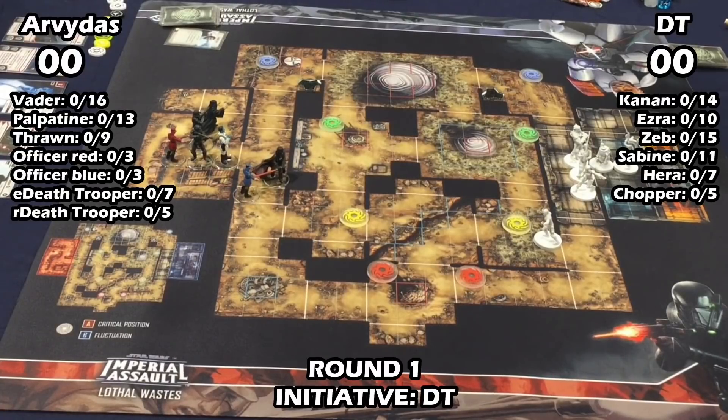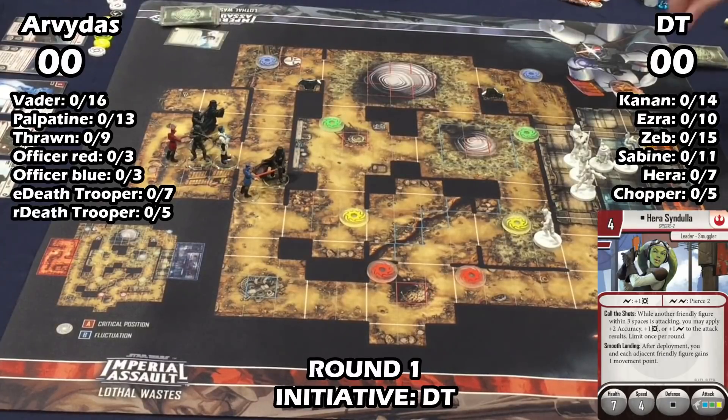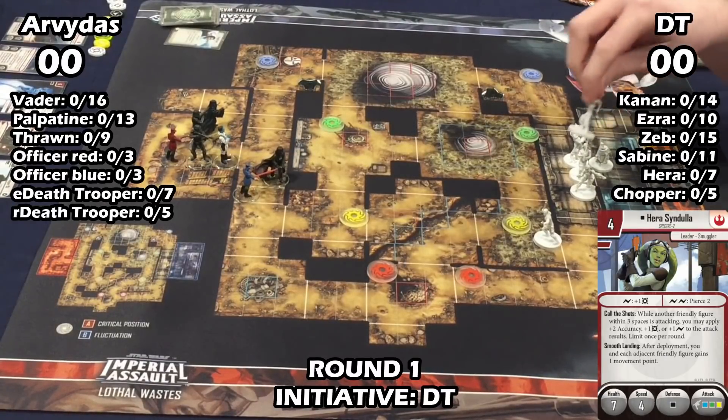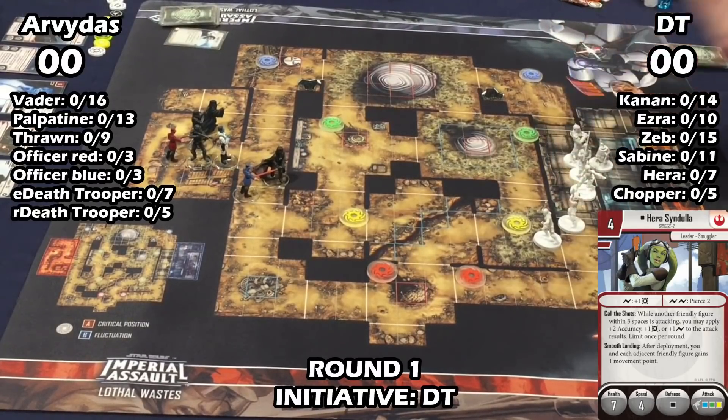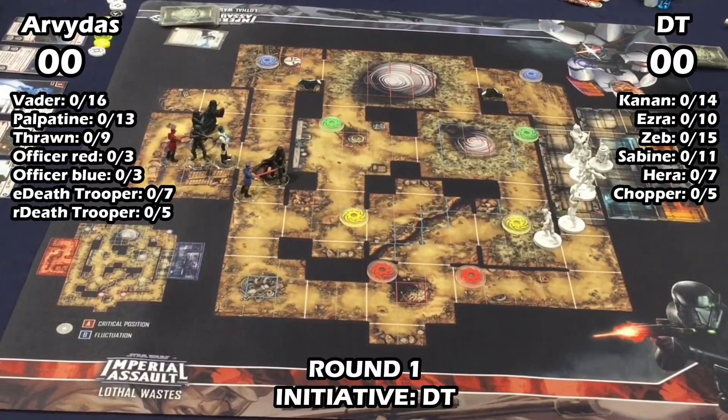Neither list can shoot super far, and that's going to come into play as we vie over that area. VPT is a little more concentrated in its attack power into a smaller number of figures versus Spectre Cell. If you lose any of those three figures it starts feeling really bad as the Vader player, whereas with Spectre Cell you can lose a guy or even two and still be at almost full power.